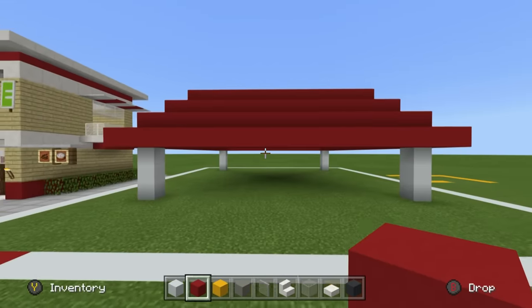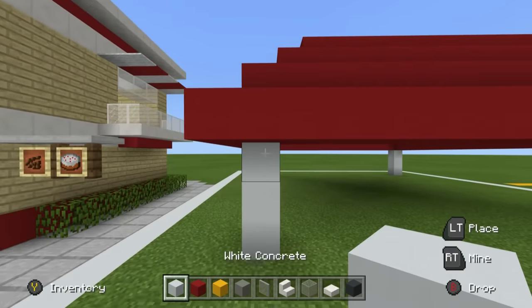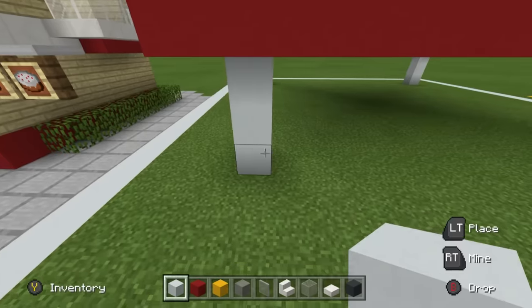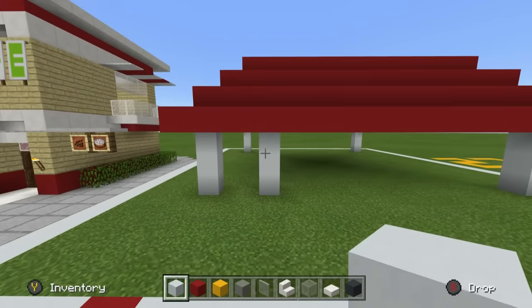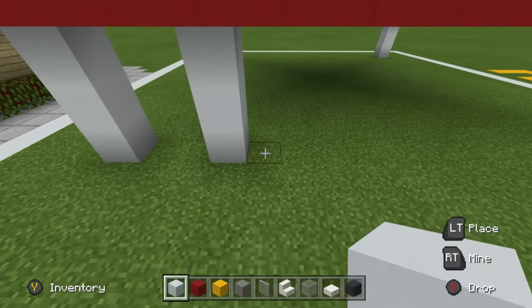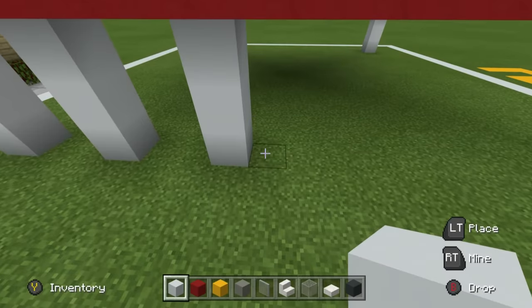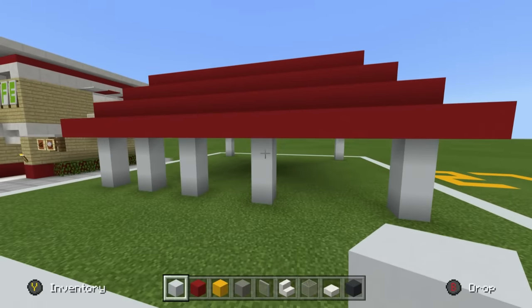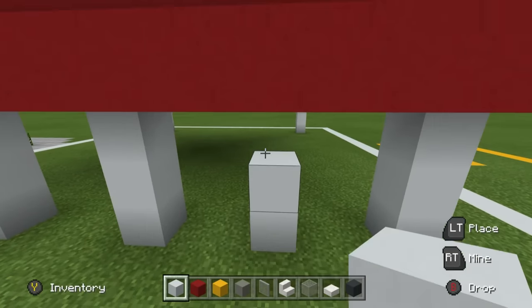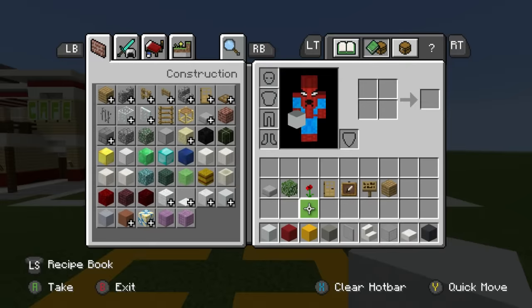Now we have to do roughly the same thing on each side of our McDonald's - we have to separate the walls. Beginning with the row of three white concrete placed at the start of the build, leave a gap of two going right, then place another row of white concrete from ground to top. Leave a gap of two, then another row. The middle row is different - leave a gap of three, then another row. The final space - leave a gap of two and have a row of white concrete meeting the top of the roof. So the pattern is: two, two, three, two, two.